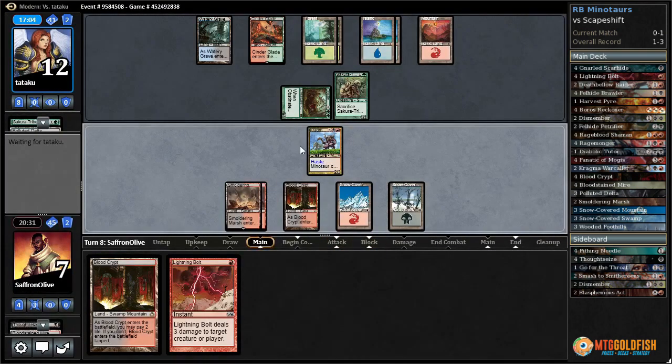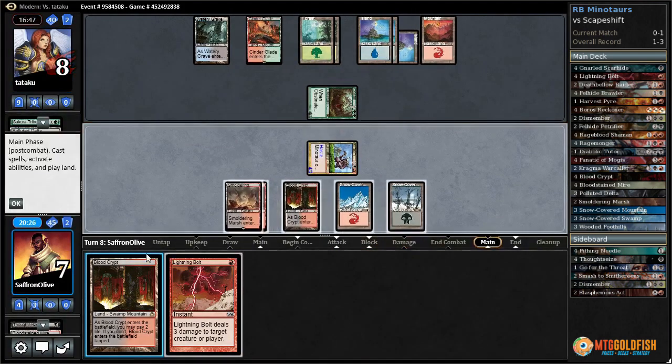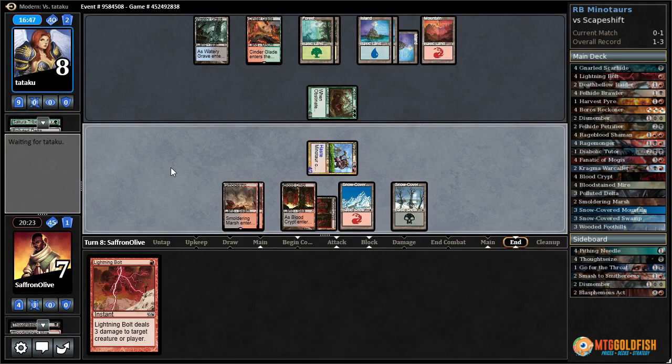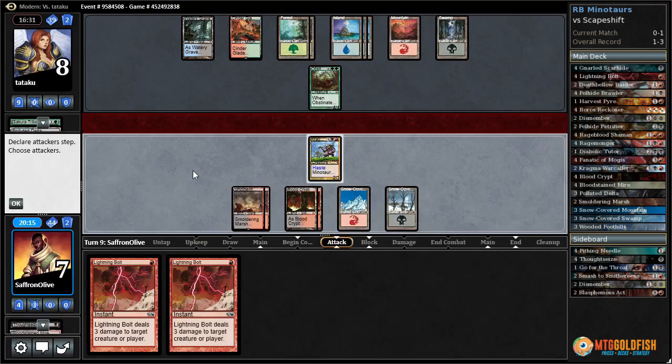Down to seven — lightning bolts something. Let's attack. I'm expecting our opponent to block and sack. They just sack — I think they meant to block but misclicked and just sacked. Now we put our opponent to eight. Play a Blood Crypt — theoretically if we live we're a Minotaur away from winning. Another land for our opponent — if our opponent is on blanks, any Minotaur should work.